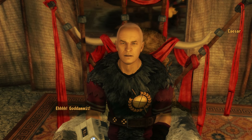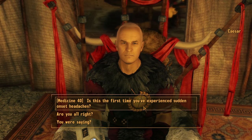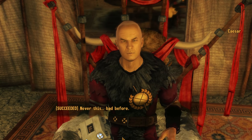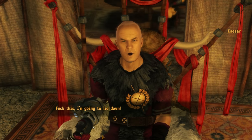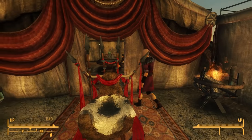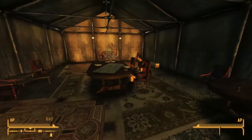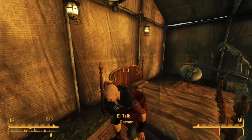Suddenly Kaisar cries out in pain. We can pass a 40 Medicine check to ask if this is the first time he's experienced sudden onset headaches. He says never this bad before. We can also ask if he's alright, and he says he's going to lie down — come back tomorrow. No matter which option we choose, after securing the help of the Boomers, we gain NCR infamy. We're one step away from being shunned by the NCR, and now I'm really worried about Kaisar.